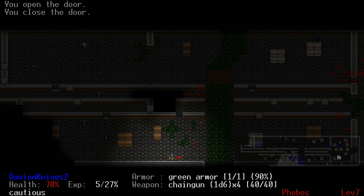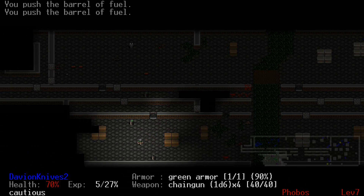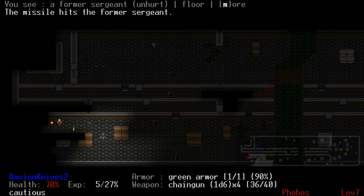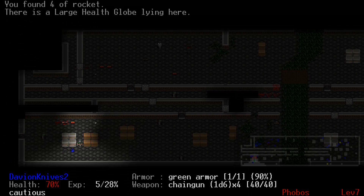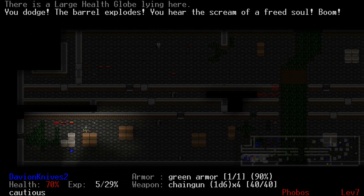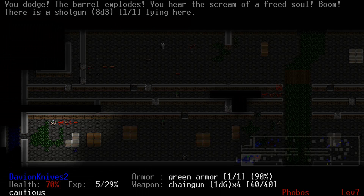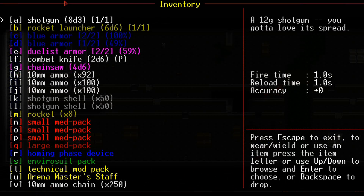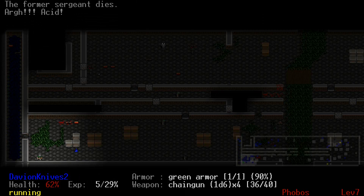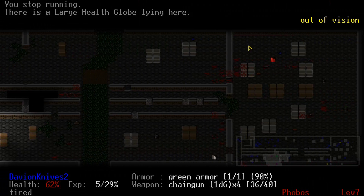Push that there. It wasn't making any noise — that former human. I don't want the large health globe getting blown up. That was kinda worth it. We'll go up this way. If I'm lucky I can still run across. Okay there we go. I've got a little bit less health, but I can go back to that large health globe when I need to. Both of these are next to the stairs — that's cool.